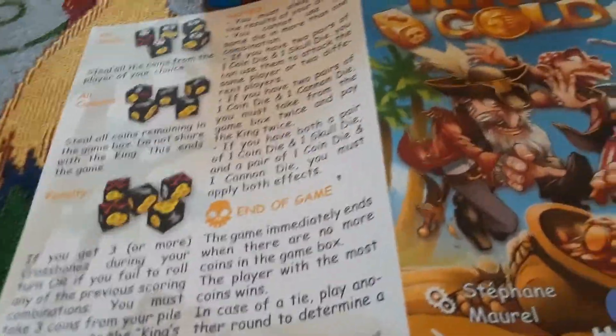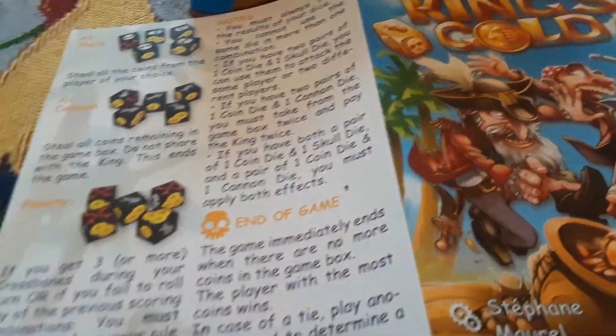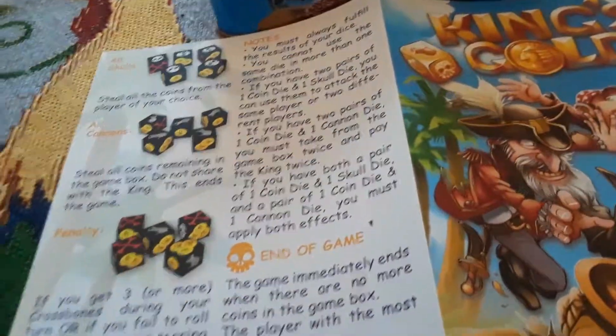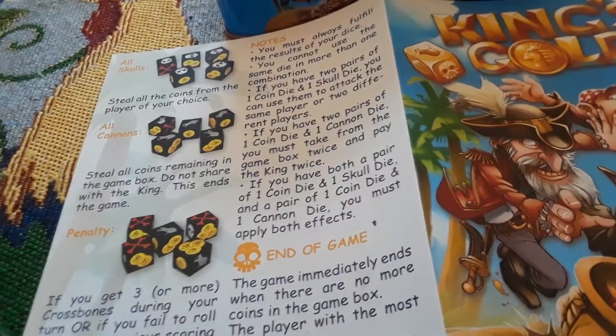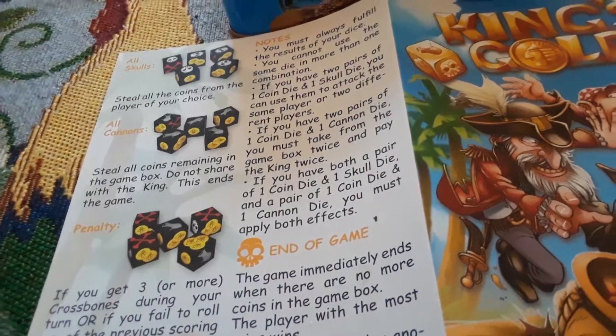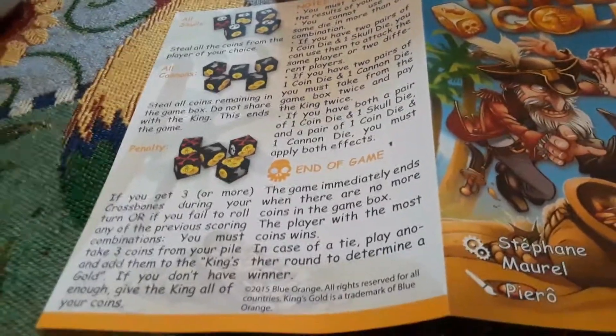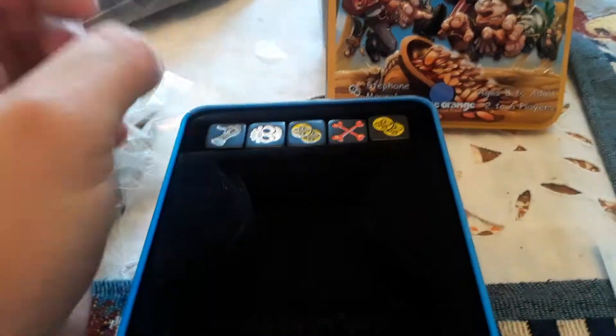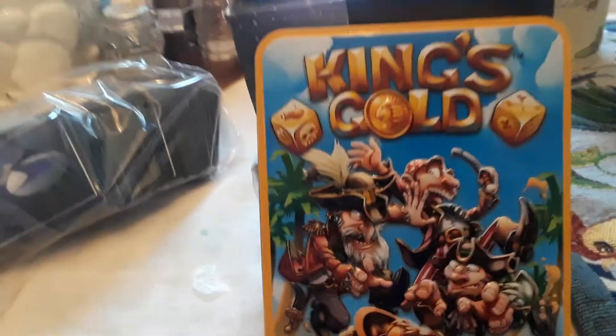End of the game: the game ends when there are no more coins in the game box. The player with the most coins wins. In case of a tie, play another round to determine the winner. And that is King's Gold! So basically what you do is you roll the dice up to three times and try to make the combos so you can get the gold in your stash. Arr, you mateys — that's King's Gold.